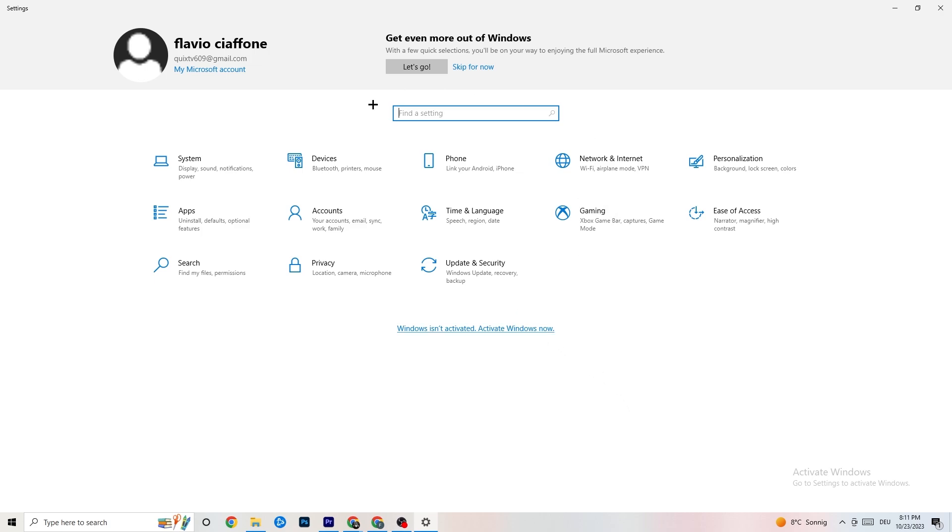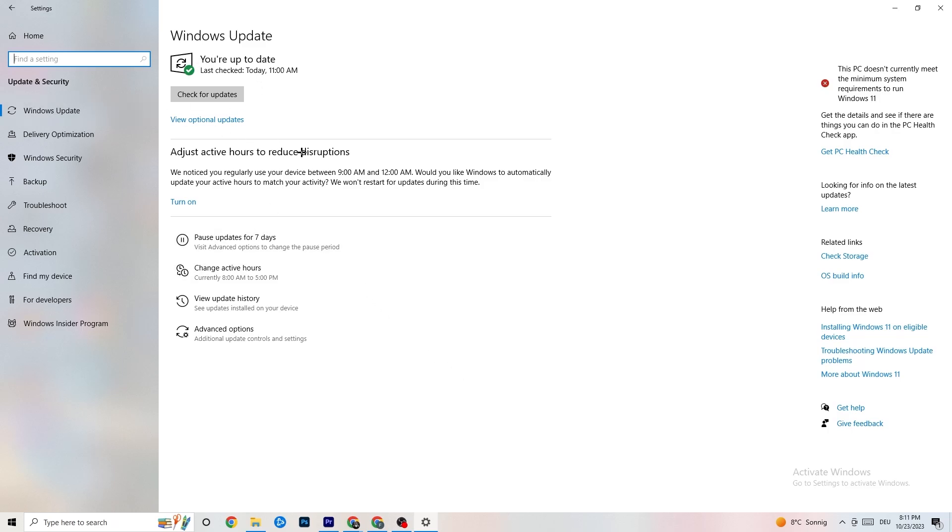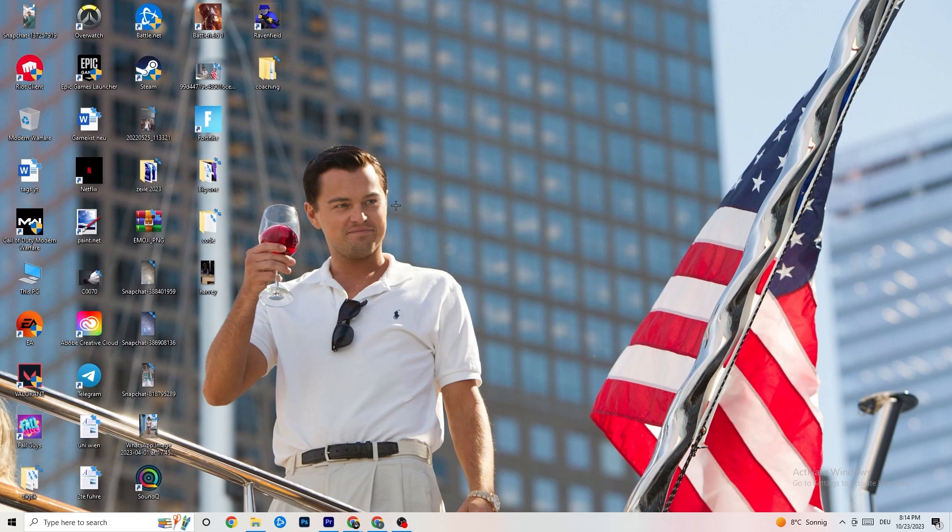Go back to the main Settings and click 'Update and Security,' then 'Windows Update.' I really recommend checking for updates — keeping Windows up to date increases system performance and helps with every issue you're currently having. Update to the latest Windows version.